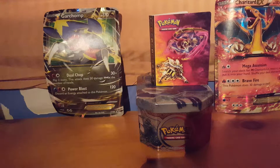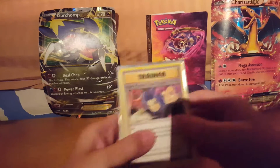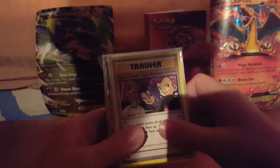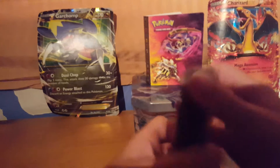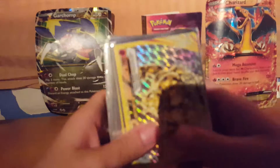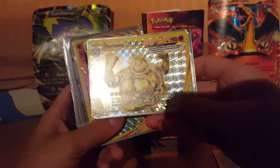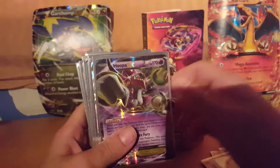Let's get into it. So we have the 'Here Comes Team Rocket' secret rare, Emboar's secret rare, and a Charizard break. There's also a Ninetales break, and we have a Hoopa EX.